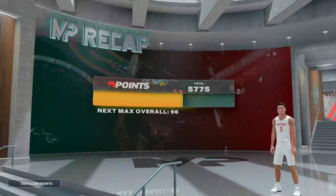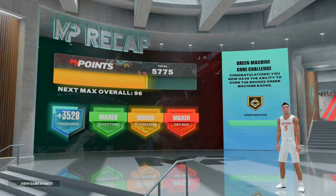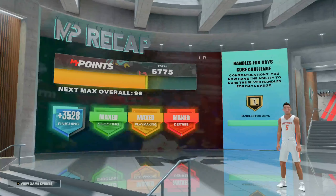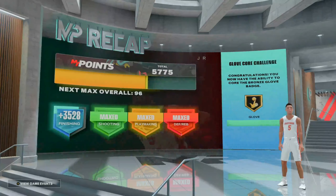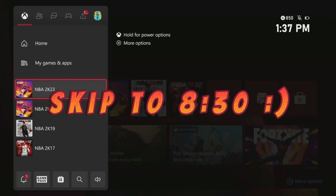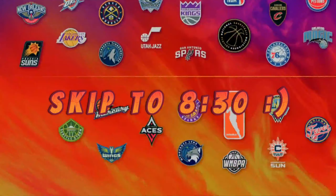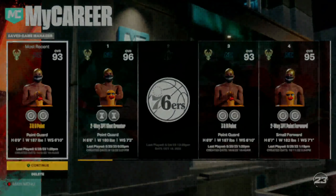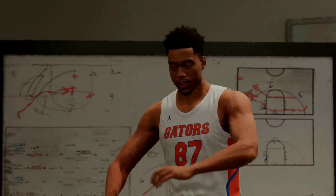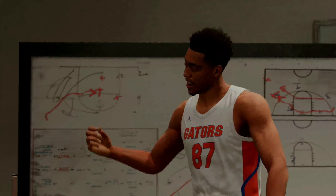Once this game is over with, make sure you guys are paying attention. As soon as you see your VC load up, all you simply want to do is close out the application and then go ahead and reload the game back up. Once you reload, select the same player and the college flashback games will still be there. It'll reload you back in and you can spam this as many times as you'd like. Drop a like, subscribe, turn on notifications — we out, peace.